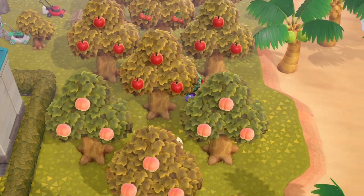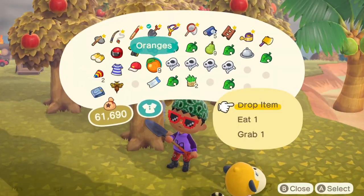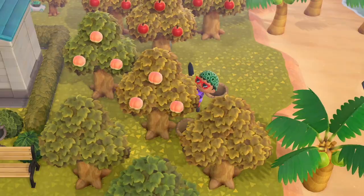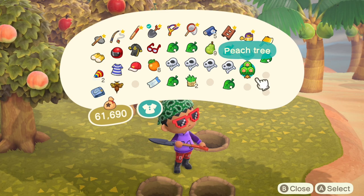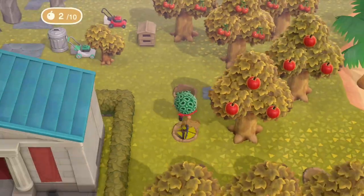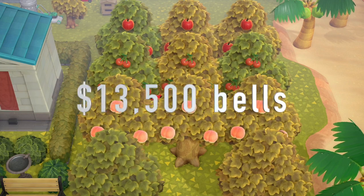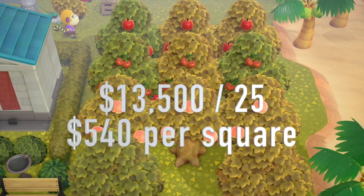This is how I tend to like my trees — close enough to see the fruit fall when you shake the tree and visually pleasing. You can plant trees closer together, but you've got to leave at least one spot between each tree. In a 5x5 plot with 9 non-native trees, you can make 13,500 bells over 3 days, giving us 540 bells per square.